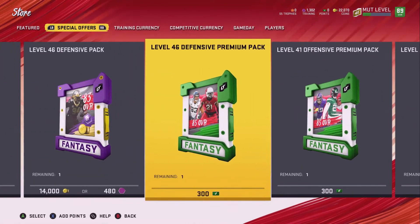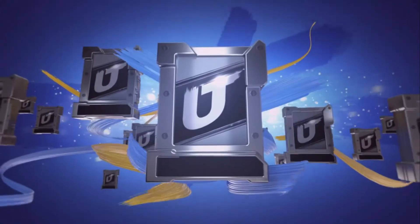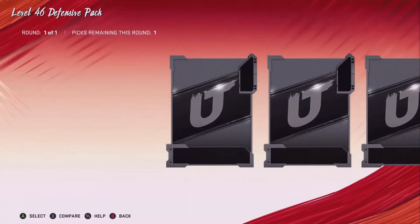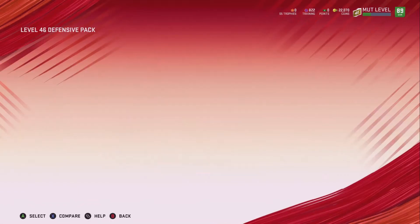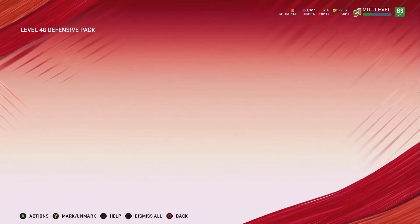Also, another way — you can buy these for 480 training and then quick sell the player that you choose for like 500 training. So I'm going to open one of these real quick. It's just a really cheap way. And they're all 83s. Click one random one, and then boom, quick sell — we made 35 training easily, boom.